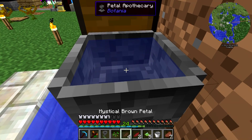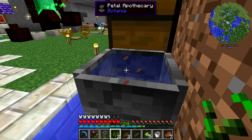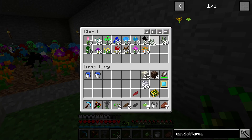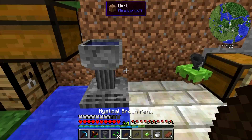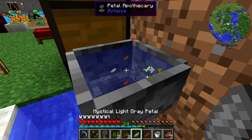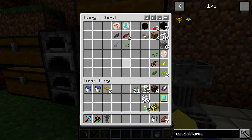Then we are going to make two endo flames. Two brown, one red, one light gray — wait, did I do regular gray? Let's come over here and get our light gray flower. I messed that up a little bit, but one of these should be sufficient. So we've got our two brown, then we'll do our red and our light gray. I was super confused for a second — this doesn't require a rune to make. Two brown again, light gray, red. Throw that in there.